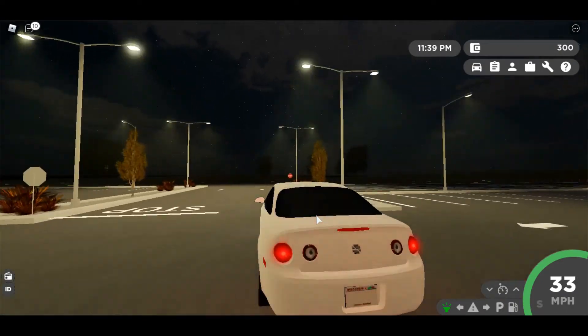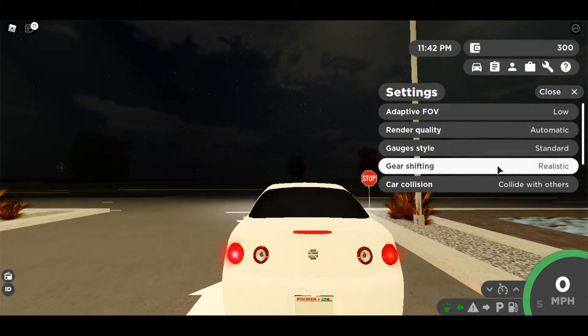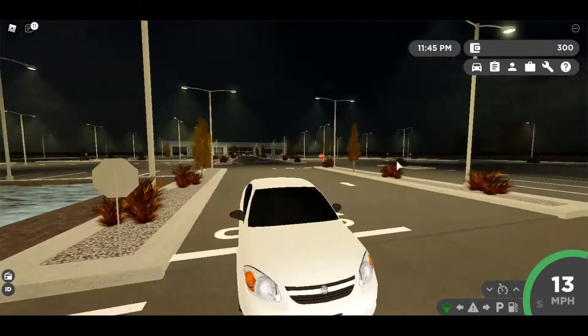Let's just hit sport mode. If you guys didn't know how to get to sport mode, you go to settings, gear shifting, hit realistic, and just hit E to go.